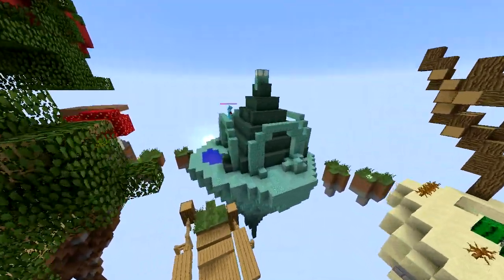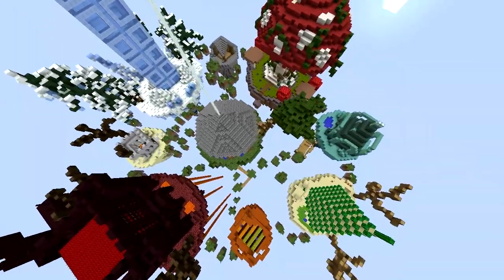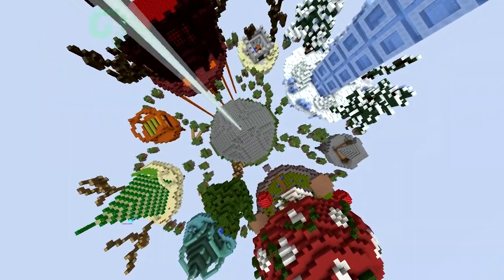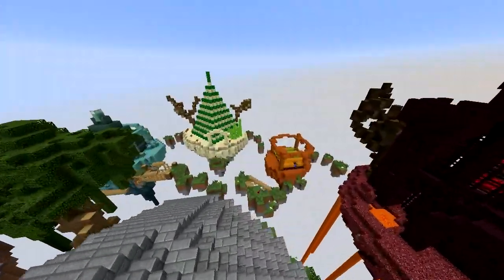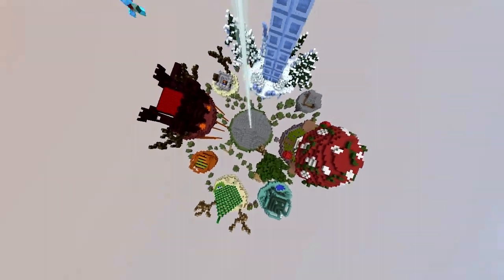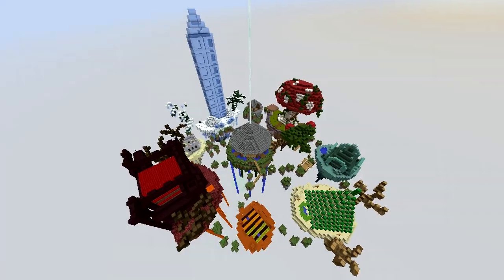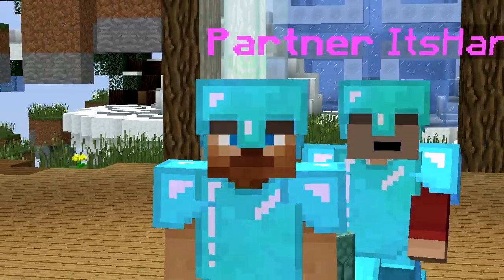Flying up to zoom out and see the whole island setup — eight islands total: four big ones and four smaller diagonal corner islands. It looks like the elements! Standing in the beacon gives a really cool angle. Looks amazing — and it won't disappear unless the chunk unloads. That's it for this video, thanks for watching!